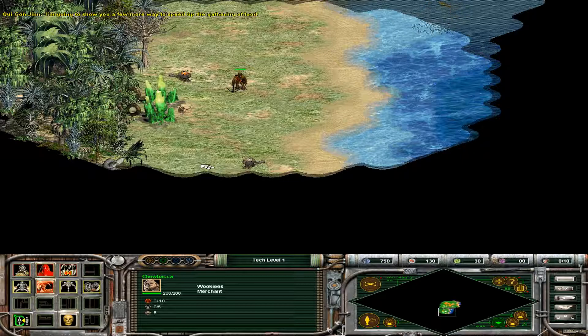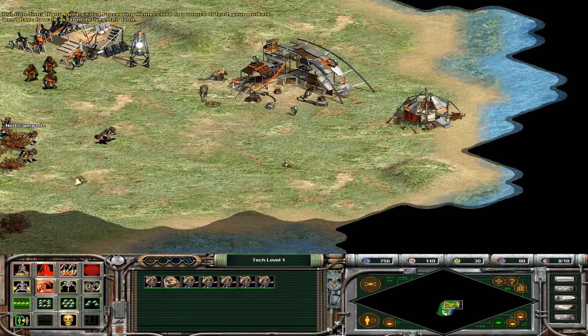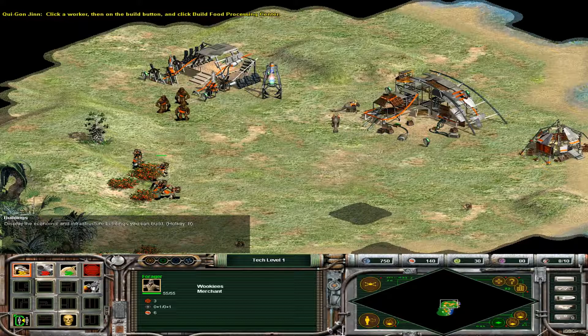I'm going to show you a few more ways to speed up the gathering of food. If you build a food processing center close to a source of food, your workers won't have to walk as far to deliver their food. Click on a worker, then on the build button, and click build food processing center.